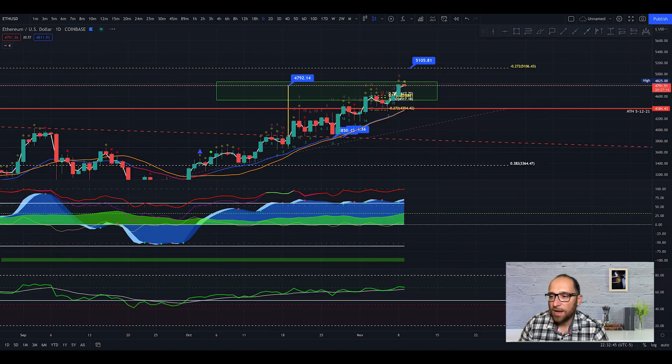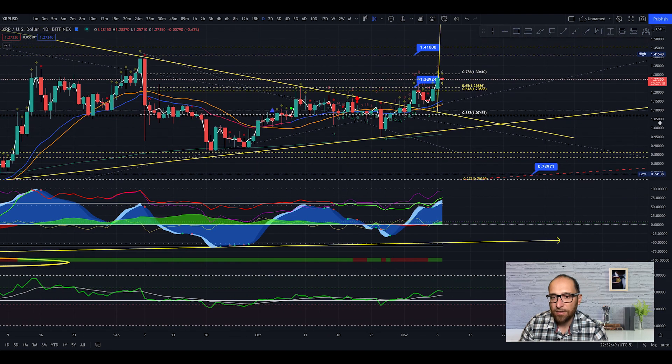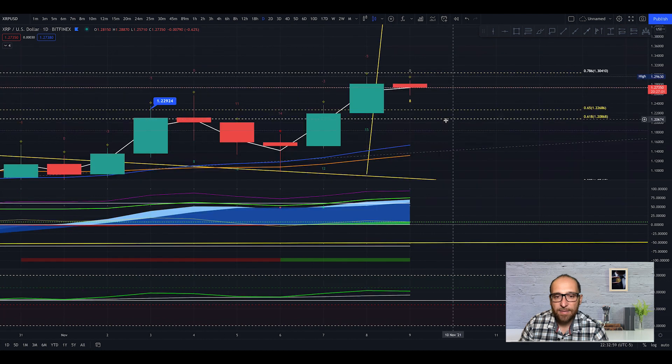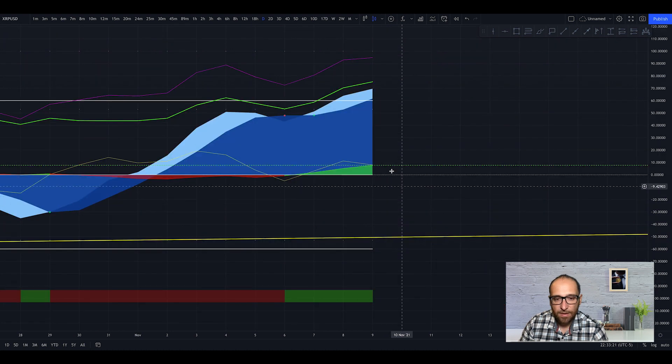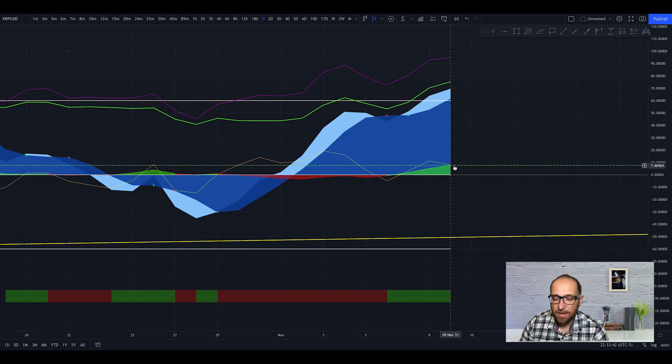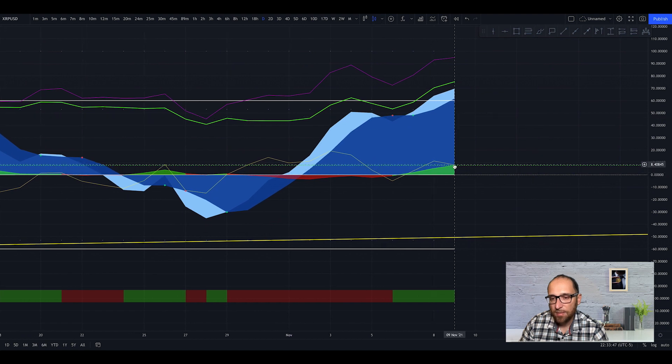I'd also like to look at XRP because I'm very interested in this coin. On the one-day chart, the candle closes with 15 for bullish, minus 5 for bearish with a yellow diamond — bullish sign. The new candle opens with 8, so the bullish is losing a little bit of power. In Market Cipher B we can see a beautiful money flow in the green, the momentum wave up to the 60 line, and stochastic RSI up to the 60 line. The wave is going down but I believe in the next 24–48 hours we can see action to the upside.